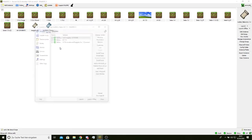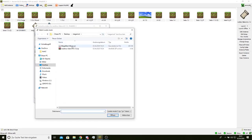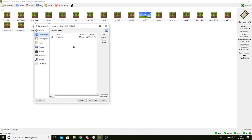Then you're going to go to Edit Instance, Loader Mods, Add — and there's the Megamart mixins.jar. You're going to add it and launch it.